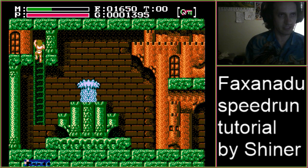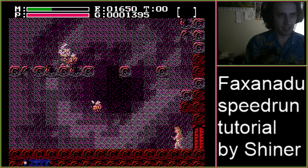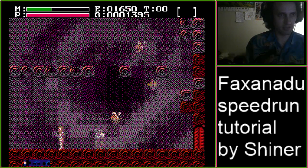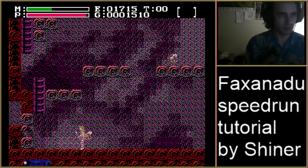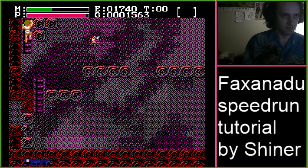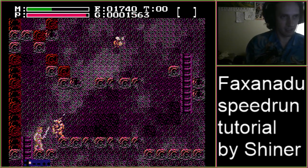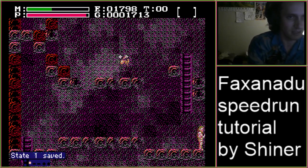We gotta make 4500 gold by the time we get to two towns later — which seems like a lot but it's actually gonna be pretty easy. Once you have the ring of ruby, you have to talk to the joker spring guy twice — they'll give you a ring of ruby when all three springs are active.